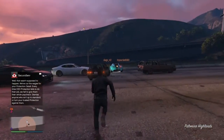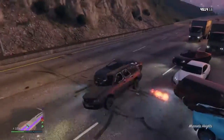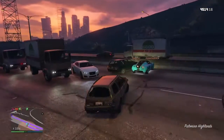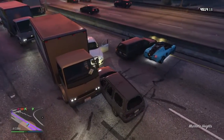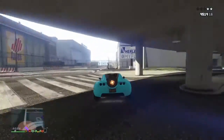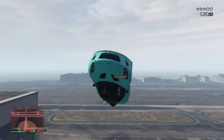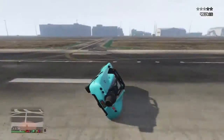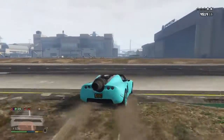Do it again, do it again! Look — whoa! Push the front, push the front, go! Alright, we're at the airport. Just do that ramp right there — oh my, backflip! Let's go, backflip! Come on, come on, land it — hell yeah! Alright, now we need to go out to that big ramp outside.